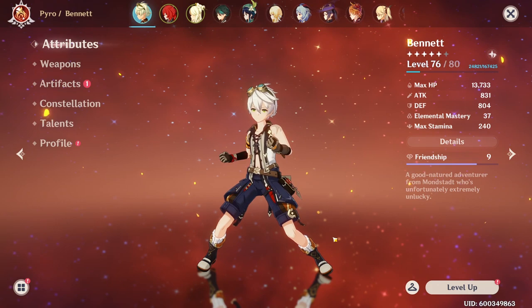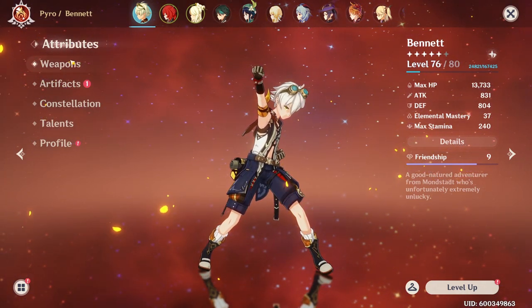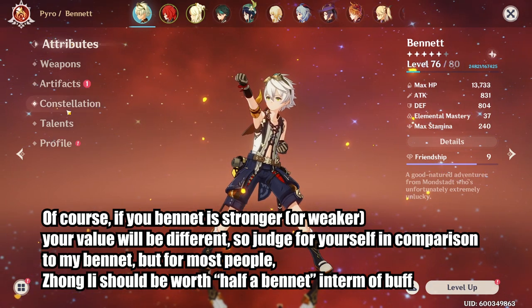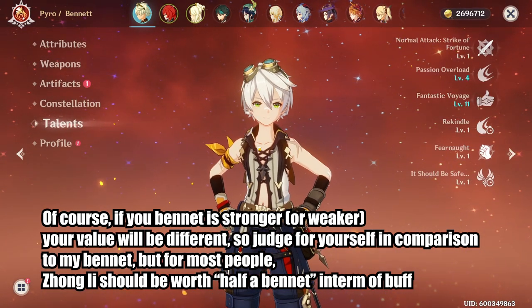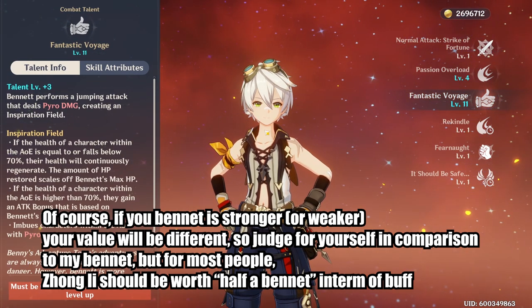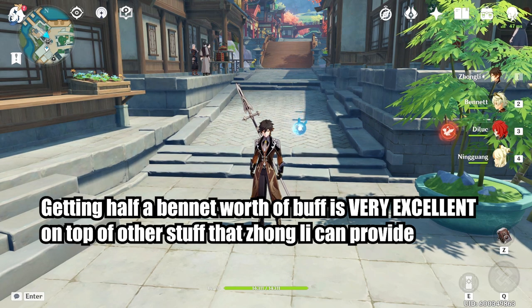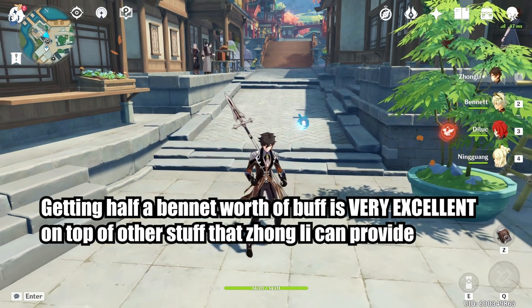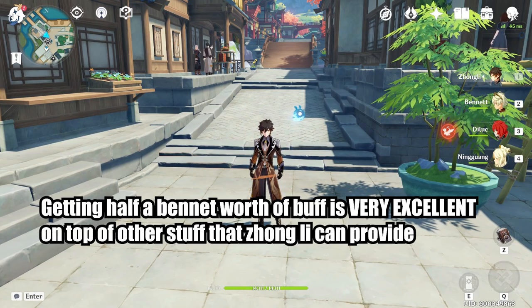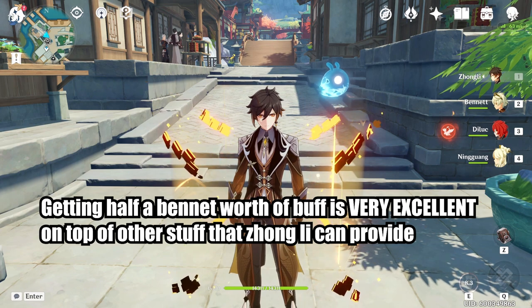Depending on your Bennett, your value might be different. But unless you have a 5-star weapon, a level 90 weapon, or a level 90 Bennett, your Bennett probably looks something like mine. Getting half a Bennett's worth of damage is nothing to be underestimated, since Zhongli's main primary function is still providing your team with a tanky shield or maybe CC from his meteor.